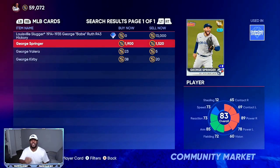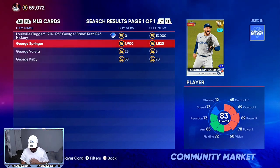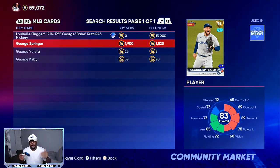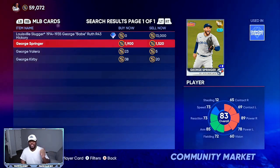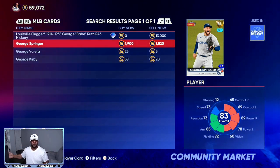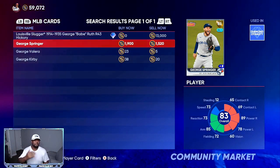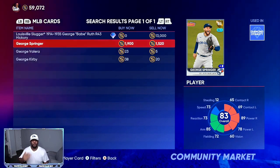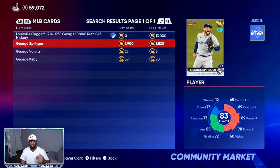Another good investment right now is this 83 overall George Springer. His price is slowly trickling up so it's best to jump on this now. He plays for the Blue Jays so he has a lot of competition with Vlad hitting three bombs, making him a bit overlooked. But right now he's 10 for 31, batting .323 with two home runs and five RBIs. At only 15,020 stubs you can get him. He was injured 95% of last season so it won't take much for him to get back to regular form — two or three more home runs and he's guaranteed to get a boost to diamond.